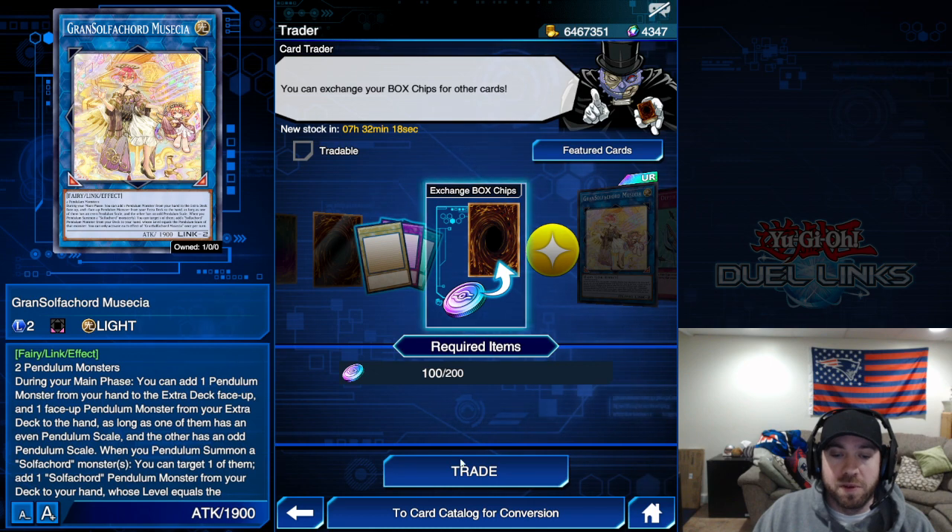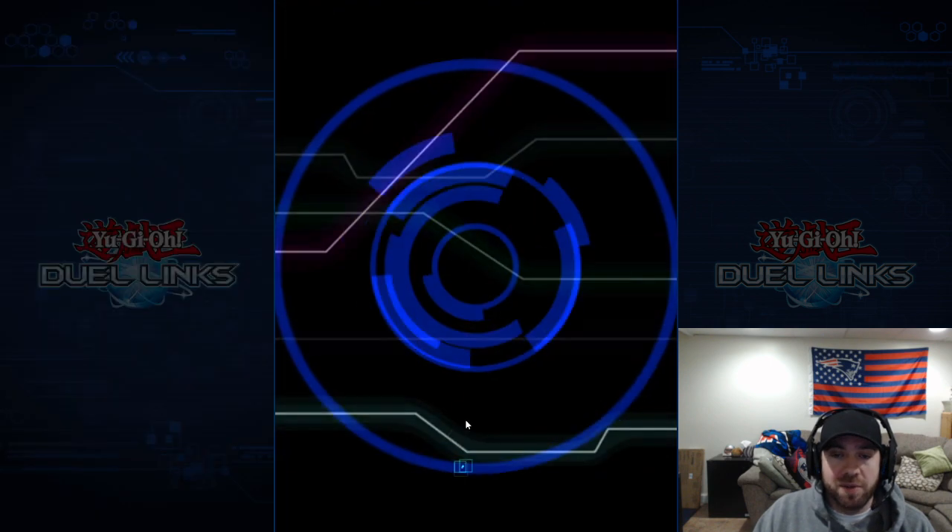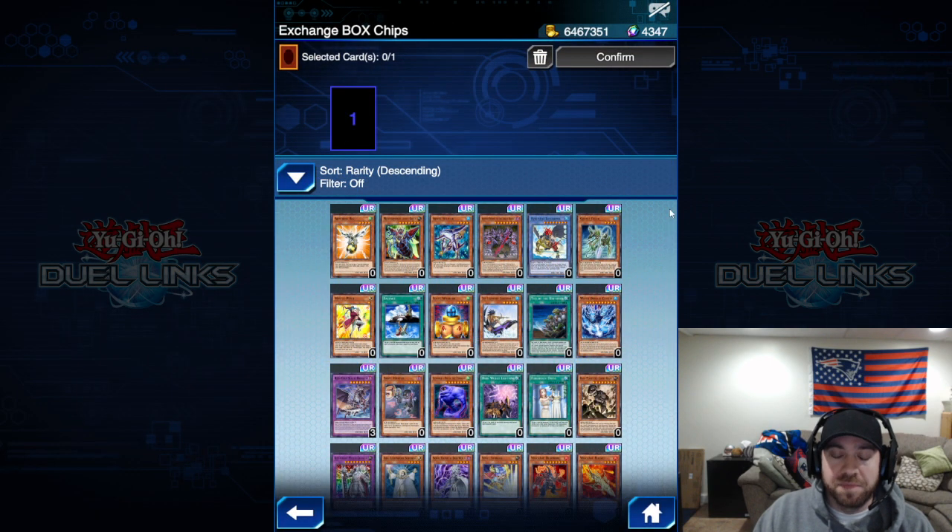It requires 100 to do an exchange. I have 200 right now, and I think you can get up to 400 very easily. It pulls up this whole list of cards — a number of very old cards that were released very early in the game. You can exchange 100 ships for one card.